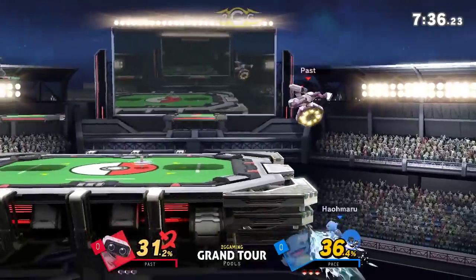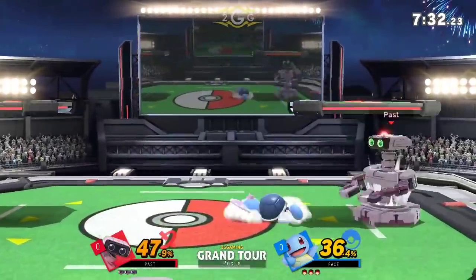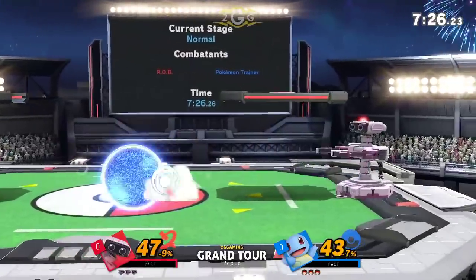Right there I saw him try to go for the jab to down tilt like infinite, but I think he might have been facing the wrong way. I'm not sure if it works — I'm not actually sure how it works, but it looked really, really good on Twitter. I just haven't seen it in tournament yet.